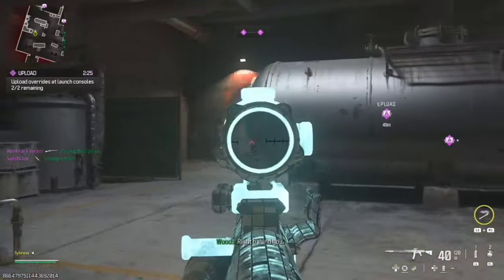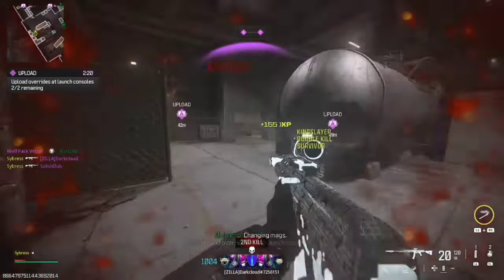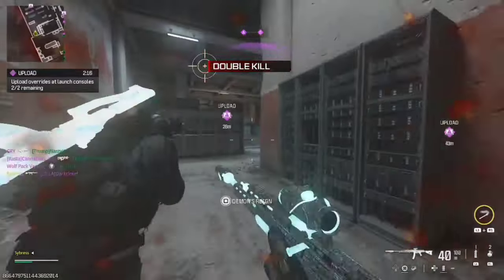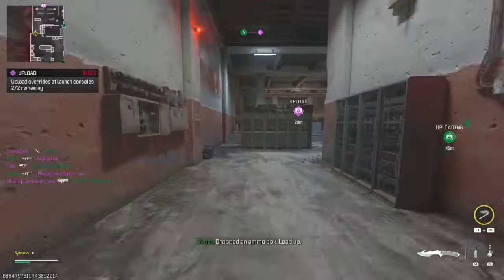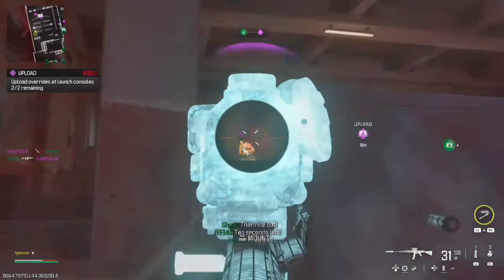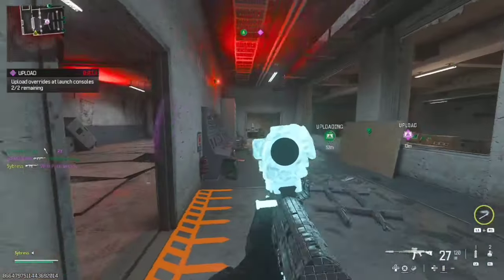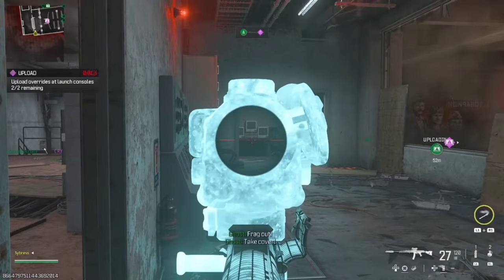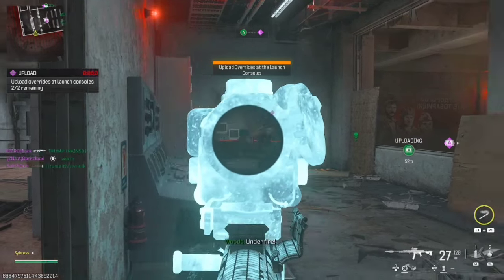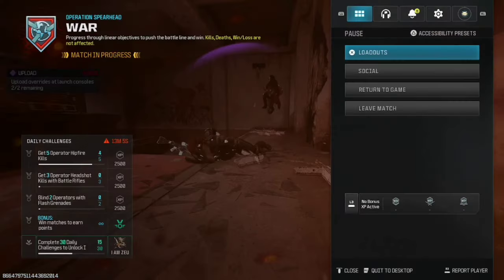The RQ-9 Recon — another mid-tier optic. There's nothing special. We're giving it a 4 out of 10. But the TX4 Havoc is probably one of the worst optics in the game — a 2 out of 10. This thing takes up literally one-third of your screen. This is terrible. 2 out of 10.